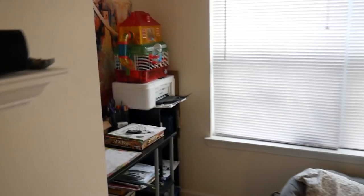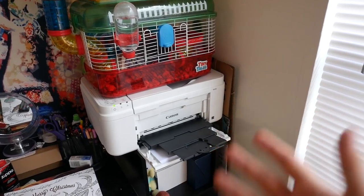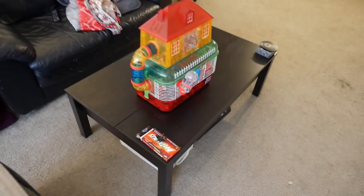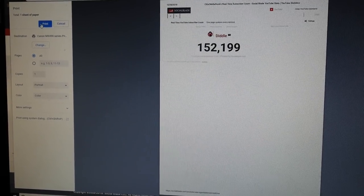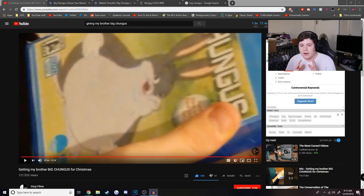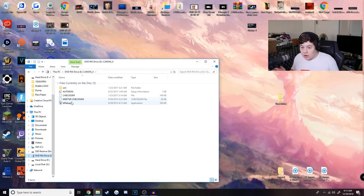First things first, I have to print this out. I have this Canon printer, but it's kind of where I keep my hamster cage — sorry, Penny. Fun fact about this printer: it sucks, and it's hardwired into the desk, so I'm going to have to get crafty. After spending a bit of time messing around with it and making sure it worked on my computer, I ran a test print of my current sub count just to confirm the colored ink was good. Turns out it just worked, so we're good on that front.